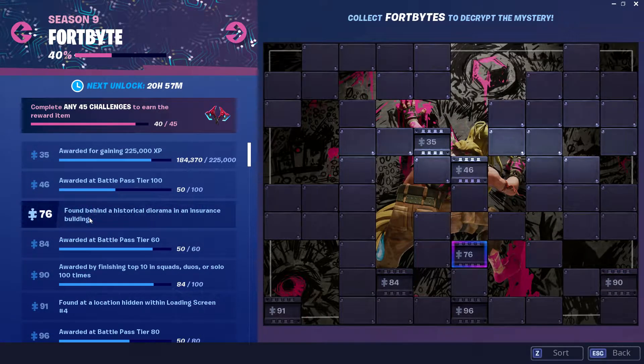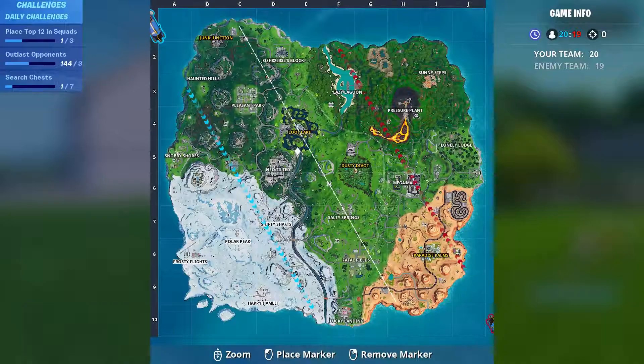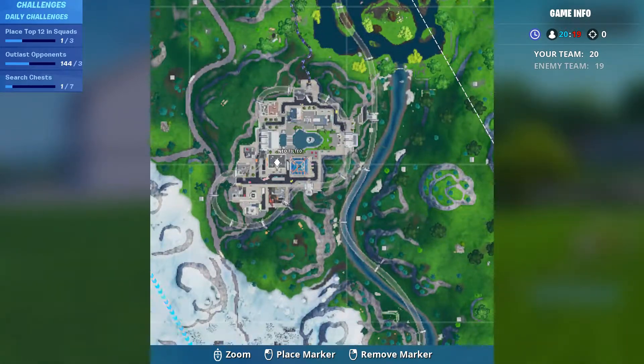Fort Byte No. 76, found behind a historical diorama in an insurance building. This is the location — this is the building in Neo Tilted.